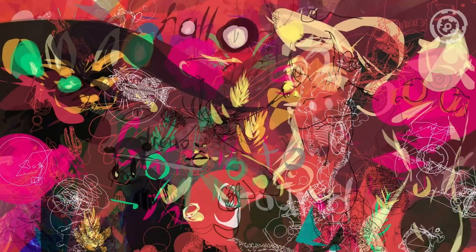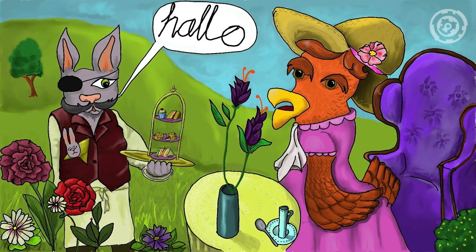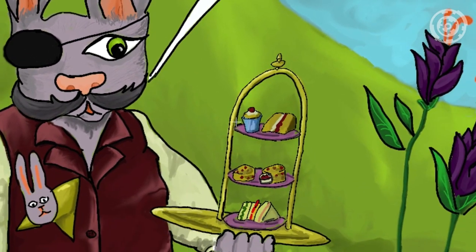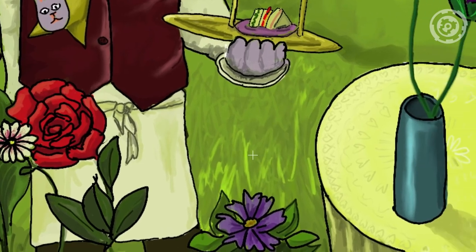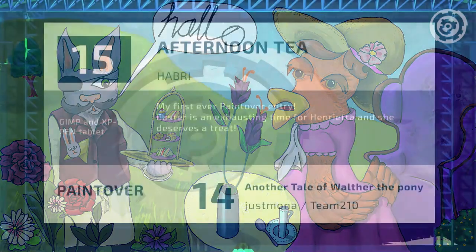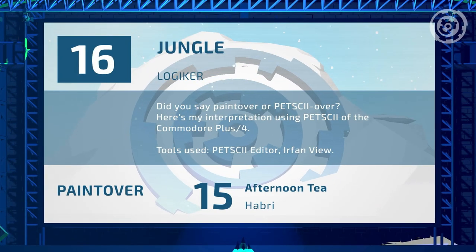Entry fifteen by Habri — getting rather Alice in Wonderland here. I almost want to patch in the Discord chat because I know the word being repeated by everyone there. I really like all the little details in the sandwiches, the hat — just the whole Easter thing to this one. Easter is a theme at Revision. Made with GIMP and an XP tablet.